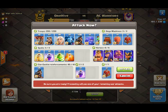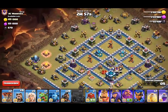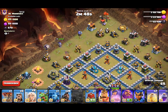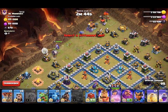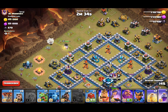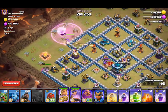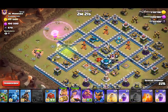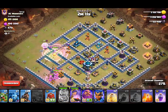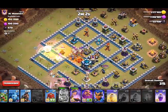We are ready to go in — three, two, one. Bowler and wizard. Queen. Coco loon and healers. I think she's going to walk to the bomb tower — maybe not. Come on. Okay, let's get the king down and jump spell. Rage the queen. King will take out the enemy king — that's cool. Queen takes out enemy queen. Poison was a little early.